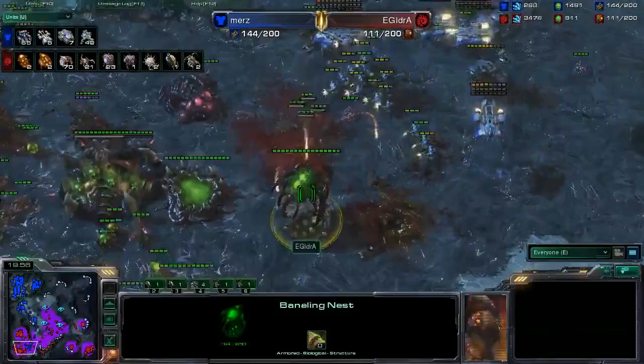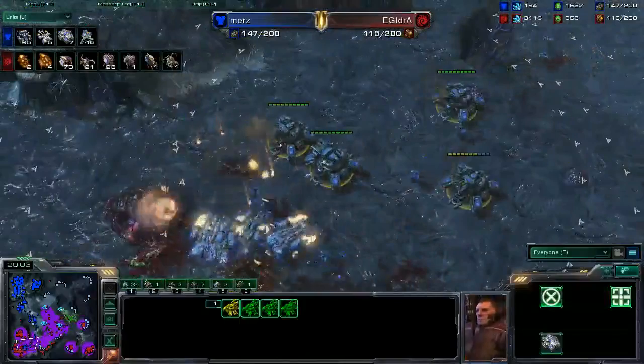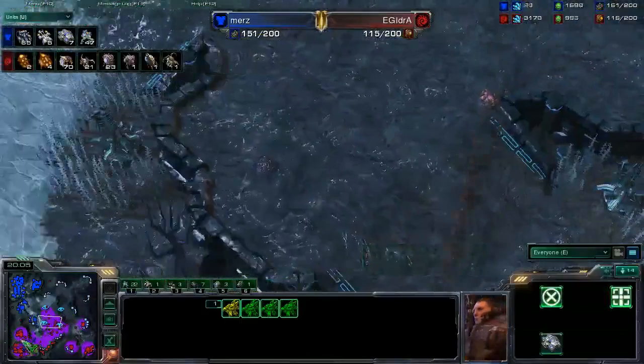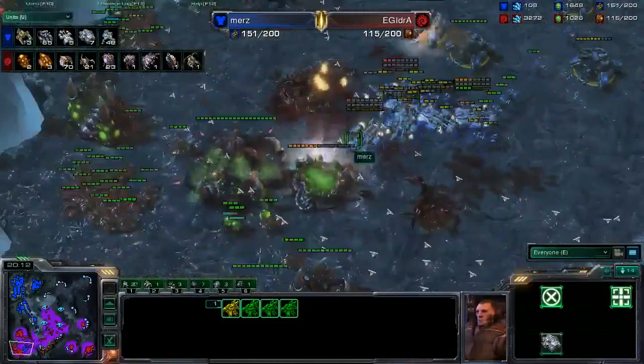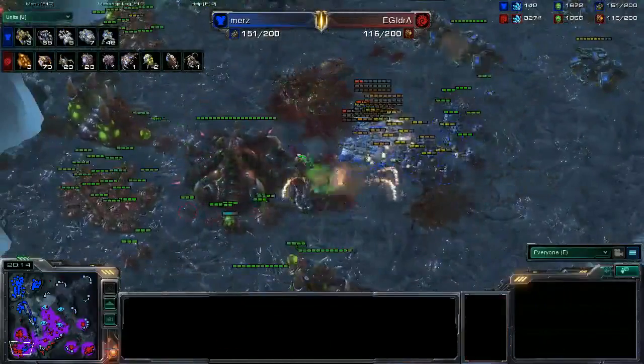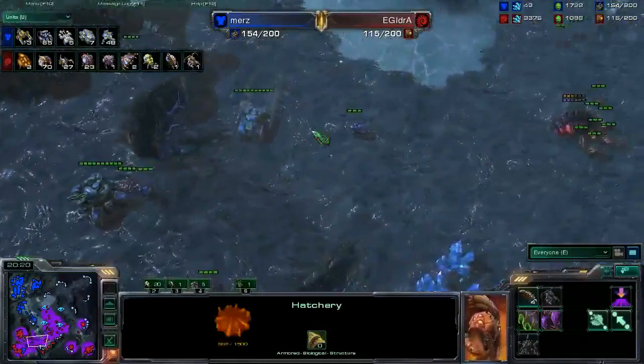He's okay though. Evolution Chamber down. Baneling Nest going down as well. Second Evolution Chamber taking major shelling right here. Where is Ydra's army? Ydra is streaming units across the field, but the army count is not looking pretty for Ydra at all — 86 to 40 right now, as Murs continues with his aggression. Spawning Pool is down right here for Murs.